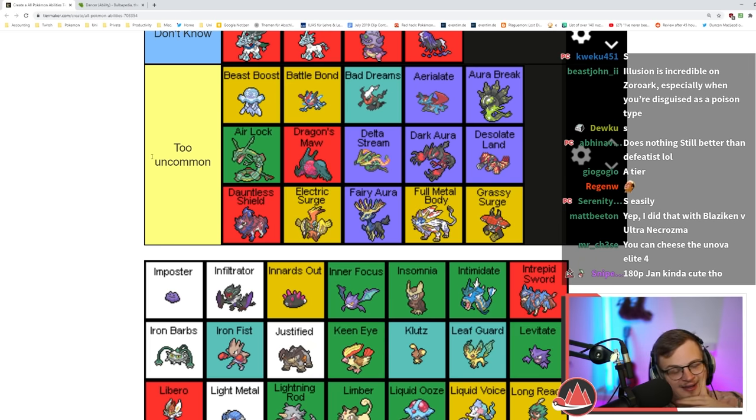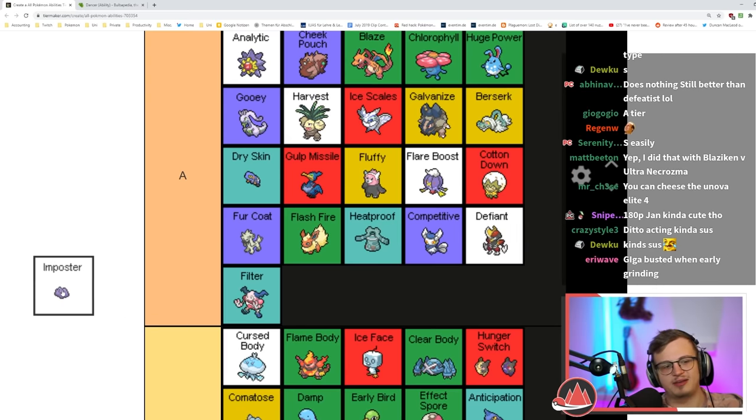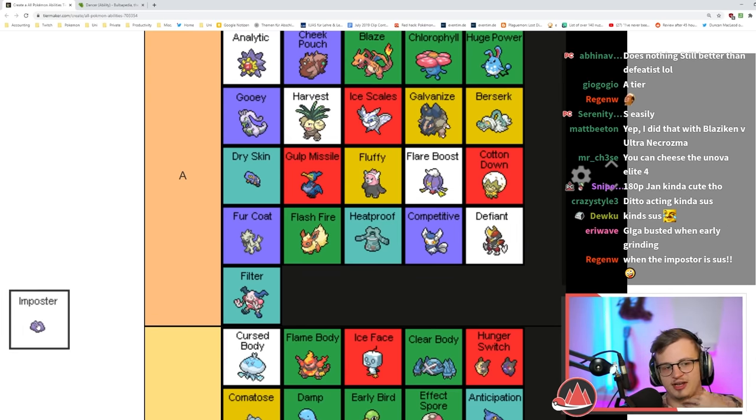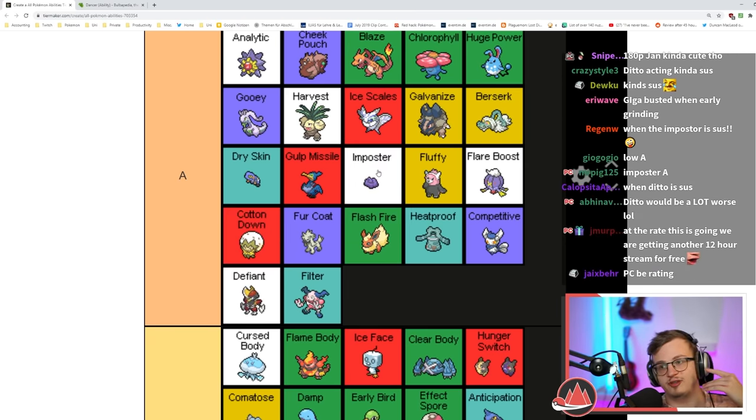Impostor — it would be a lot worse if Ditto didn't have it. I actually think it might be A tier. Impostor is what makes Ditto viable in Nuzlocke because you don't have to spend a turn transforming. I think Impostor does a lot for Ditto's viability.